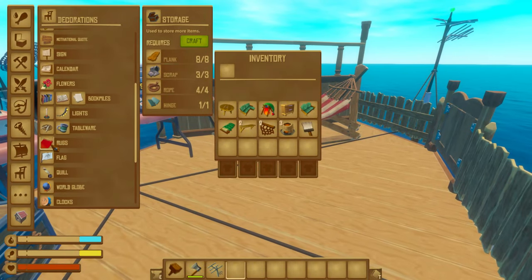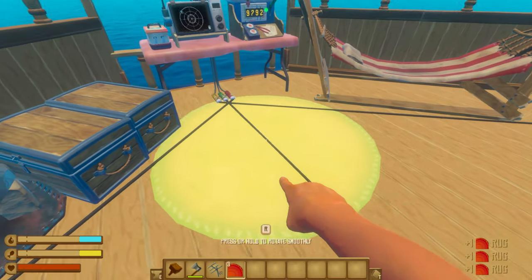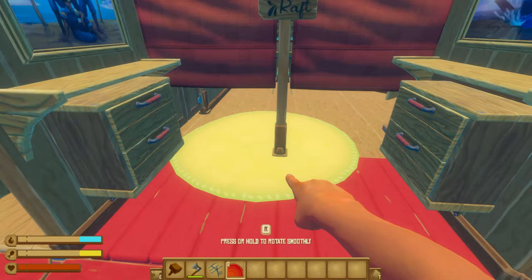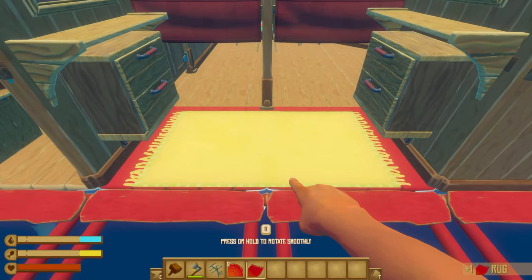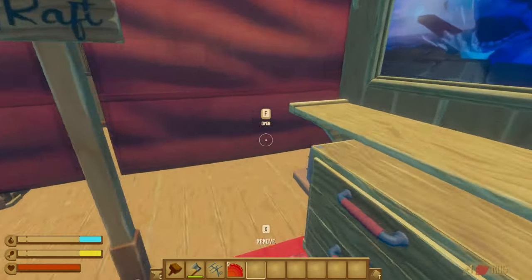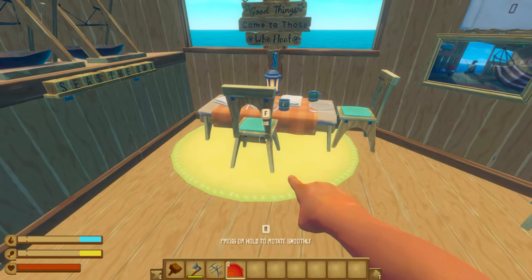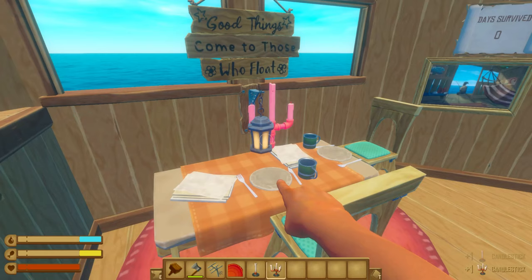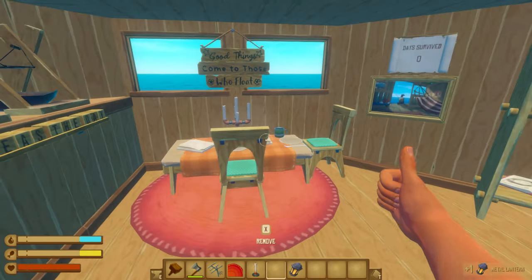One thing we're yet to add are rugs. These things look amazing — we've got to have them absolutely everywhere. Right in front of the door we'll have a rectangle one because that looks the best. And then in here underneath the dining room, we're going to have another circle rug — a candlelit dinner, actually.